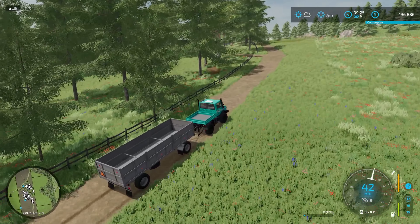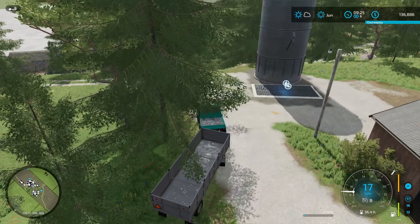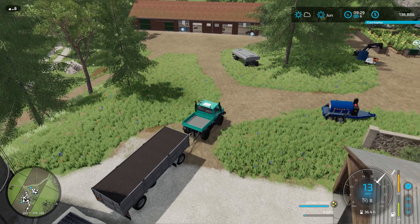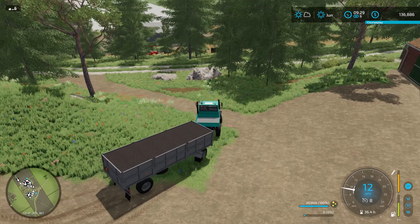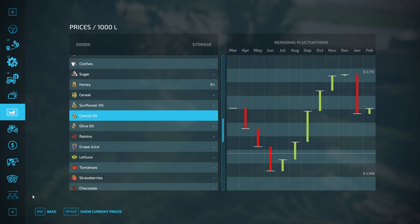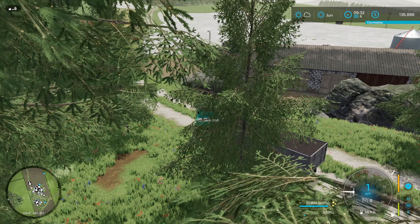I'm going to go ahead and fill up this trailer with half of our canola. We're going to put that into the little factory. We have 50,000 liters - I can put one full trailer in there and we're going to get 10,000 liters of canola oil out of it, which I'm okay with. Losing that little bit of money is going to be okay with me. We're going to hold that canola oil until December - it's going to be worth 3,700 bucks per 1,000 liters. So we'll make $37,000 instead. Off of 20,000 liters we made 20,000 liters, so we're going to make basically another 10,000 for waiting an extra day.